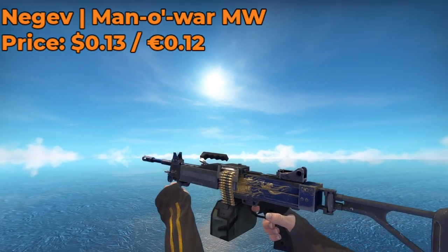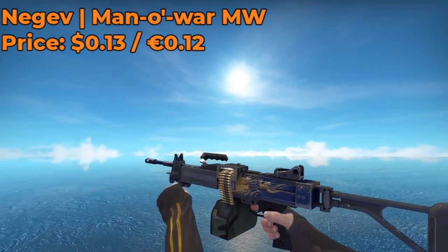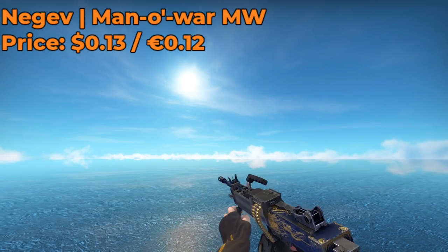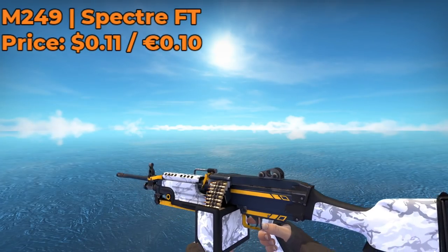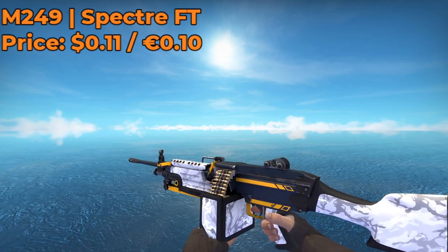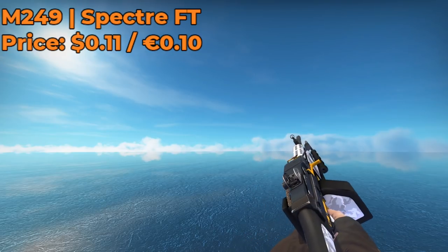For the Negev skin, I have a Mana War Minimal Wear. It only costs $0.13, and I've repeated this skin over and over again. But I promise you it is the best cheap, good-looking Negev skin for $0.13 in the game, so look no further. And the M249 Specter Field Tested for $0.11 is also a great option — the M249 doesn't have very good skins on it, but this one is probably one of the best.